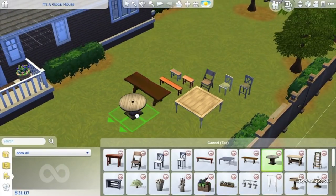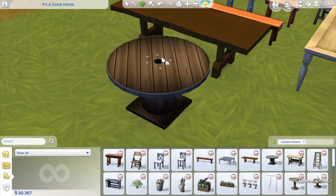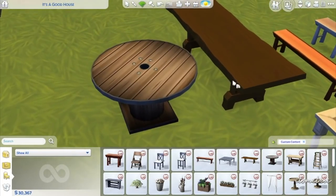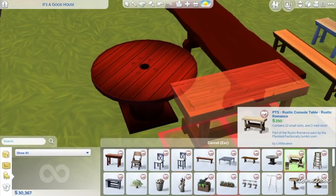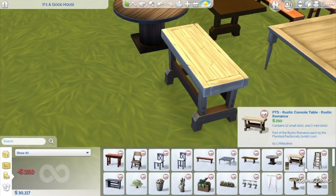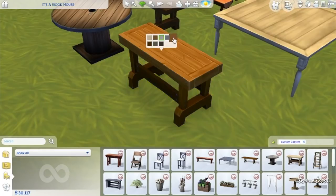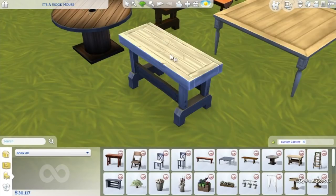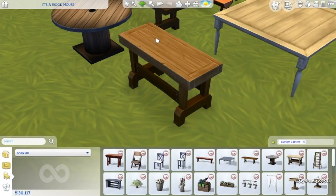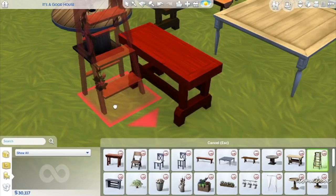I'm about that life - this is so cute! I think I'd keep it in this brownish color. This is a rustic console table - contains 12 small slots and 3 medium slots. So you can put stuff in there. I think it's like the tables you see at art fairs maybe. And then a lovely ladder rustic - contains 13 large slots, so you can put things on this.